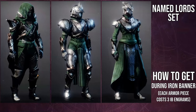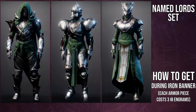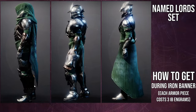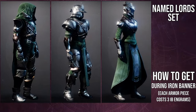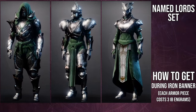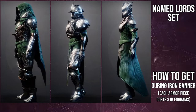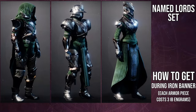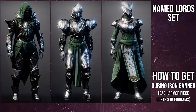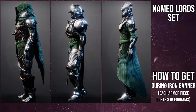Let's talk about the armor first — helmets, class items — going by Hunter, Titan, and Warlock. For Hunters, the class item is one of the best, the helmet is one of the best, the chest piece isn't the best but it's better than most. The only problem is there's a green thing on the sides of the hip that's attached to the chest piece, not the boots. Titan's helmet is super cool, the class item is one of my favorites. The Warlock's helmet and bond are super cool, and I like the arms.